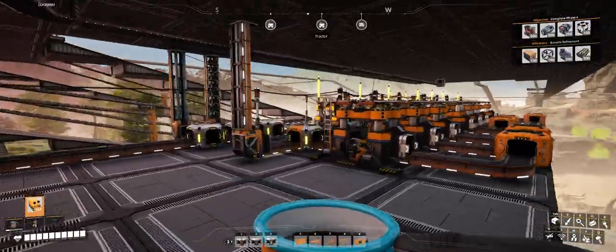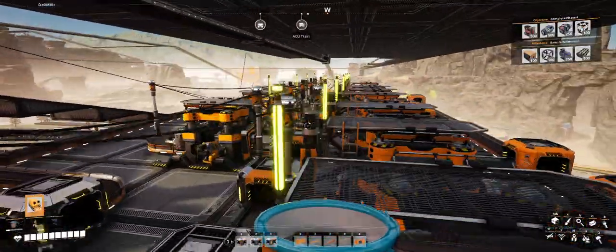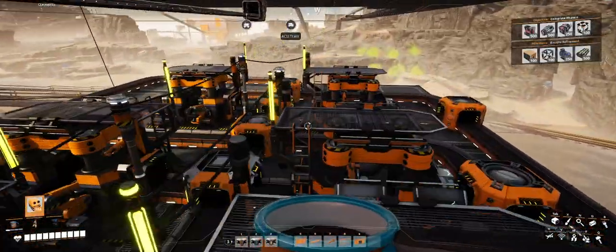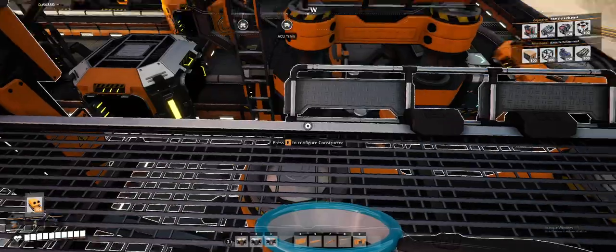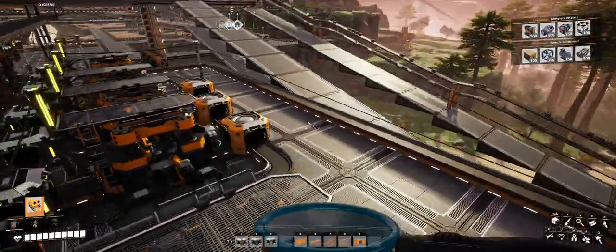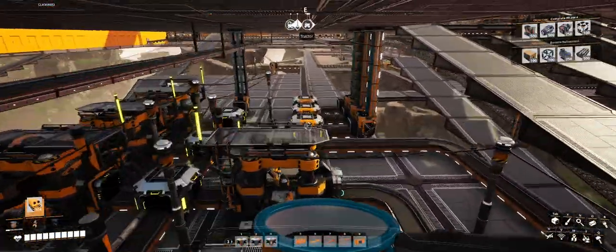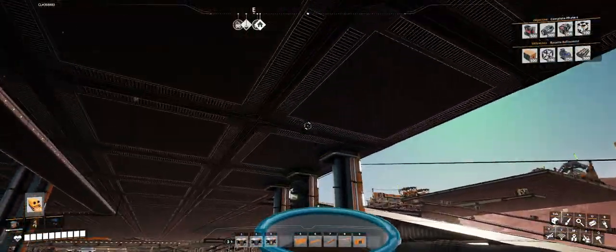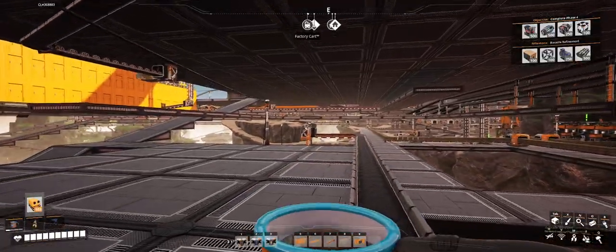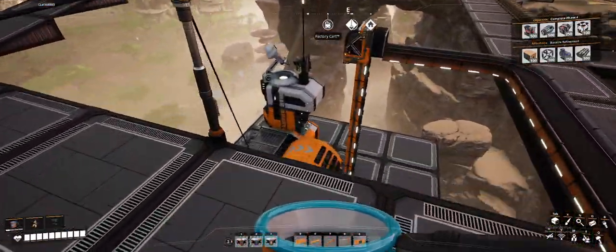That's the main line coming down from that storage container. This is all set up with smart splitters to divert the resources to where they're supposed to go to the appropriate constructor. Then it all gets merged back together and comes out over here. Smart splitters send it back up into those three storage containers up there, and anything overflow gets sunk into another awesome sink down here.